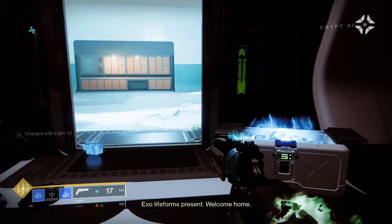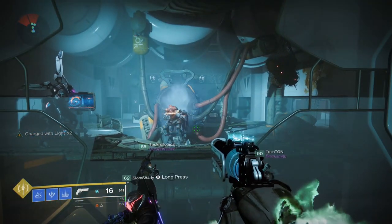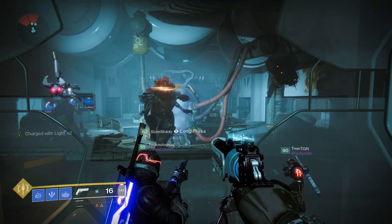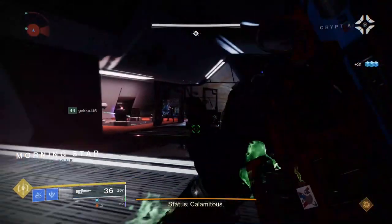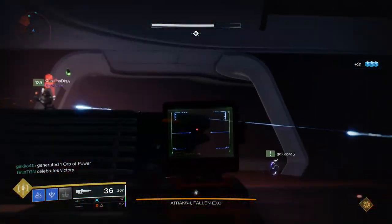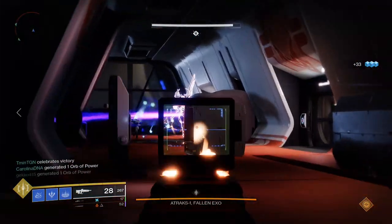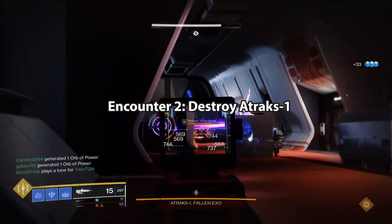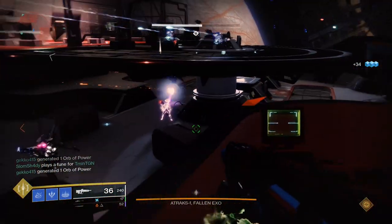The Fallen have successfully converted Atraks into a Fallen Exo — Atraks-1. He has resurrected Taniks again, who you'll see later. For now you'll be fighting Atraks-1 in the raid's second encounter. To prepare, you'll want to pre-assign some roles first and split your team into two groups of three again.